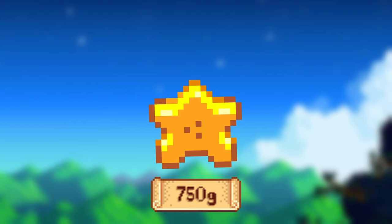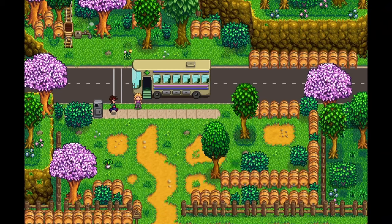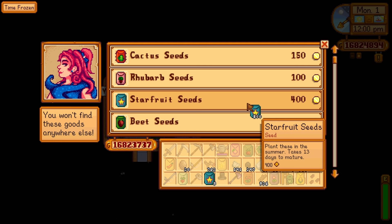Starfruit takes 13 days to grow and sells for 750g each — it is the highest selling fruit in the entire game. You can unlock starfruit after either completing the vault bundle or Joja Mart's bus development to gain access to Calico Desert. The seeds can then be bought from Sandy at the Oasis for 400g each.